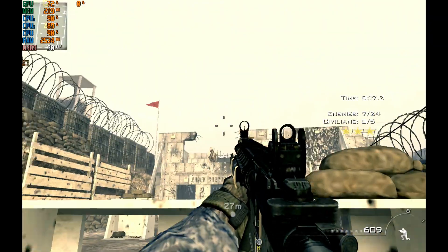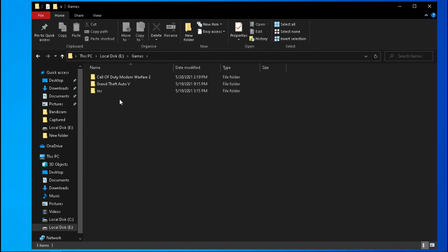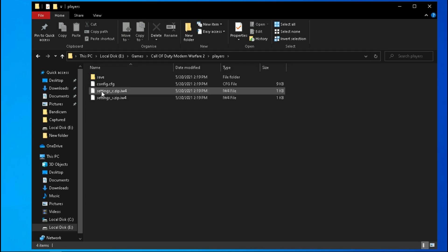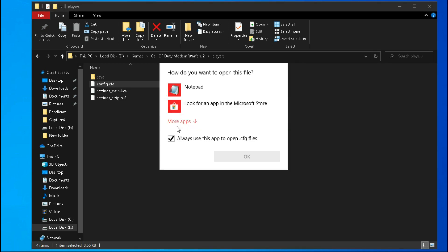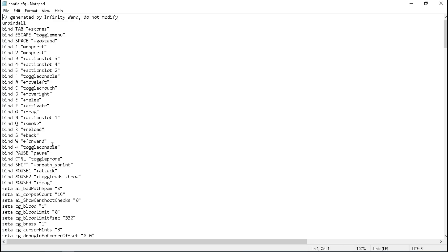Let's start the tweaks. The configuration file of this game is located in your game directory, in the Players folder. Open config.cfg with Notepad. Now, before you edit anything, I will suggest you to download the configuration file from the description.